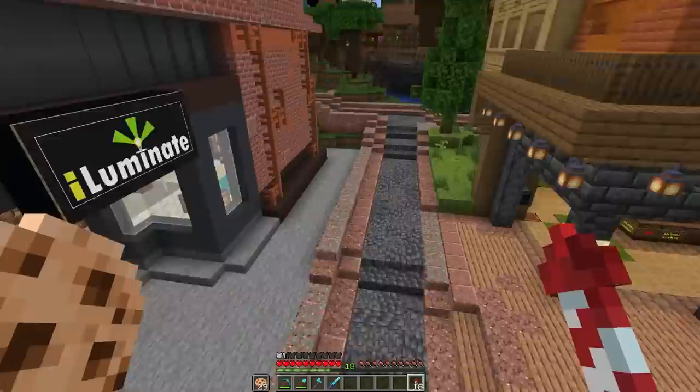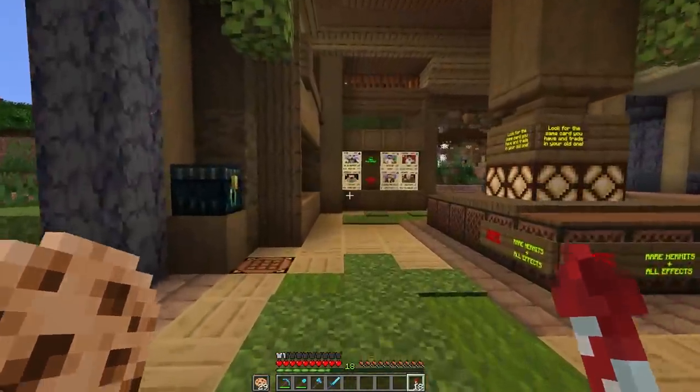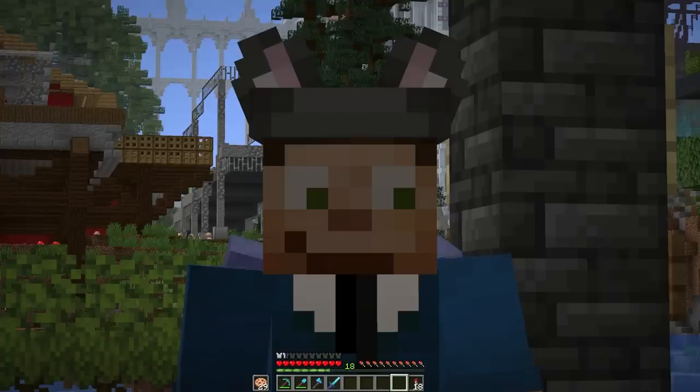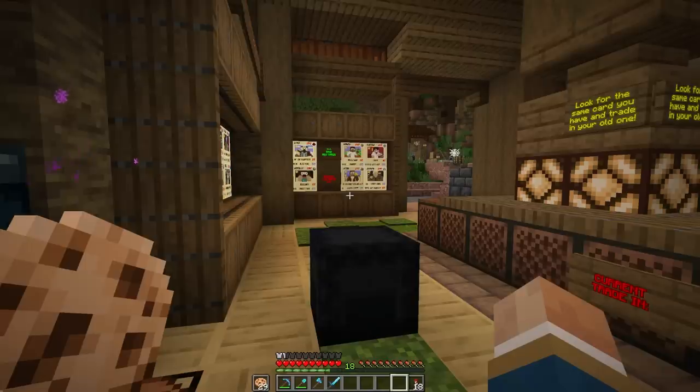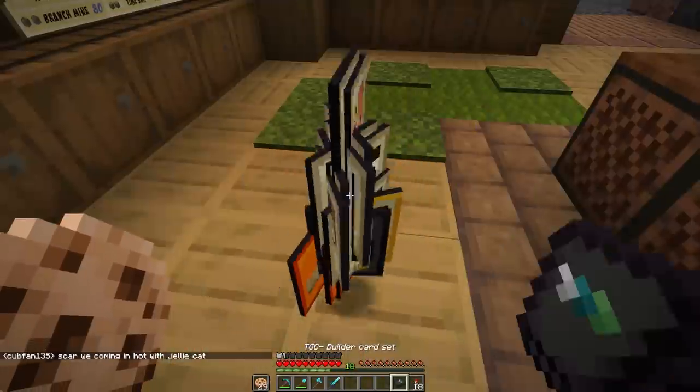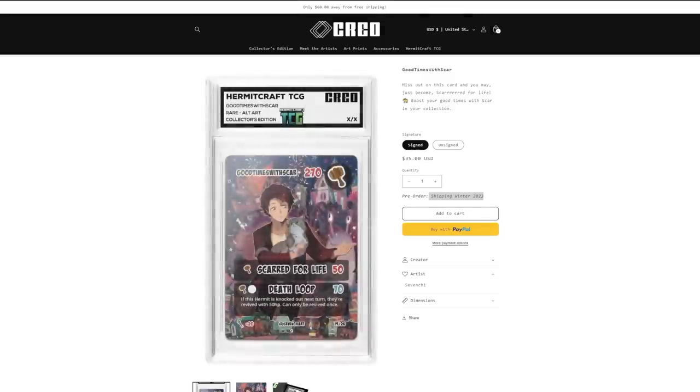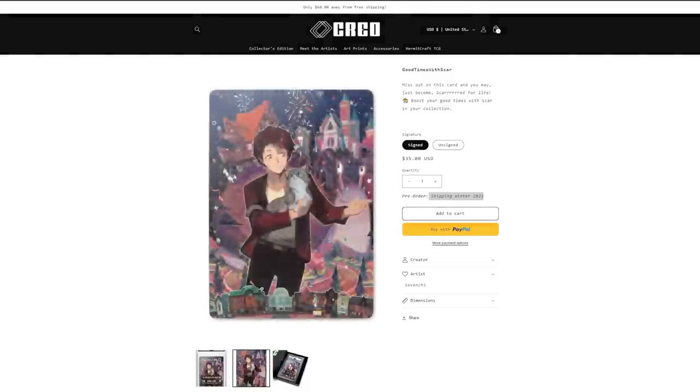We need to stop here at the TCG shop and swap out all of our old season one cards for the new and improved season two cards, because we are going into season two and implementing TCG Tuesdays — where we all record and stream together on Tuesdays playing the game. A great opportunity to let you know that my collector's edition TCG card is on sale. It comes in signed or unsigned, ships this winter, and is on sale until the end of July. It comes in a beautiful protective case with a name plaque and the collector's box. It's available now!